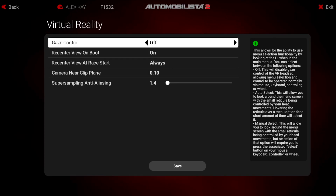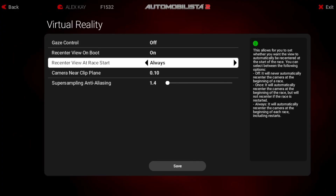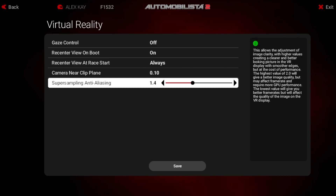In the virtual reality section, gaze control is off, recenter view on boot is on, recenter view at race start is always, and camera near clip plane is 0.1. For super sampling anti-aliasing, I found 1.4 to be really good, but if you need more performance you can decrease this value — just remember it'll introduce some blurriness, so do some testing to find the sweet spot for you.